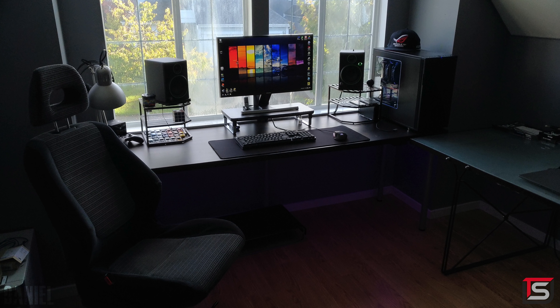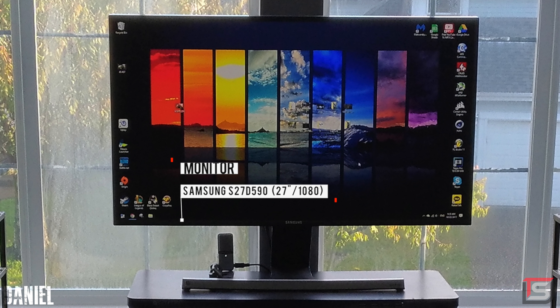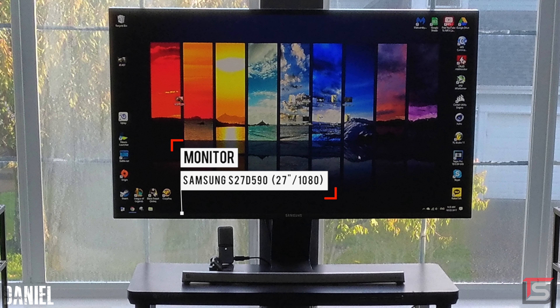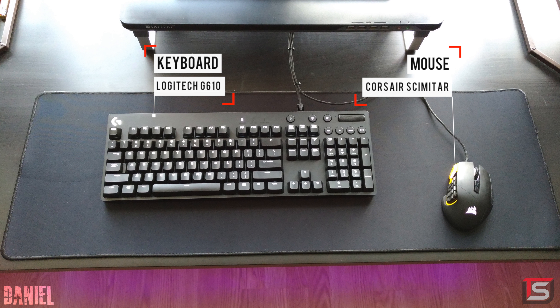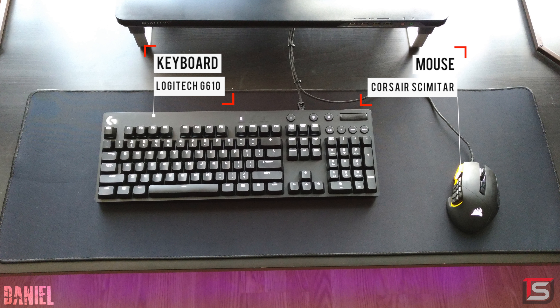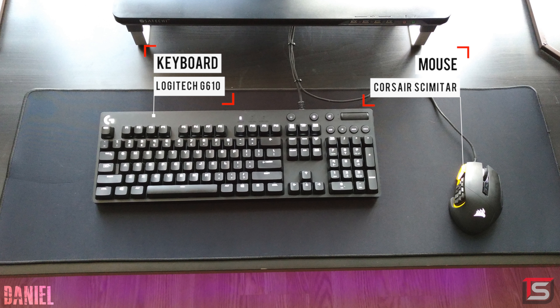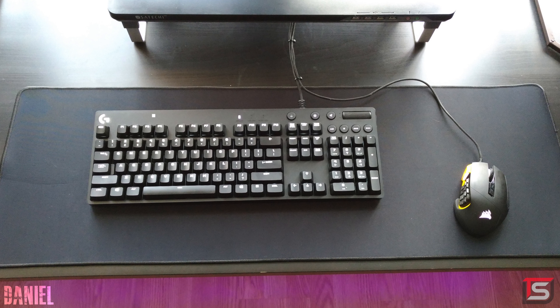Kicking off the episode is Daniel and his gaming and editing setup, judging by the Vegas Pro icon on his desktop. He's rocking a 27-inch Samsung monitor sitting on top of the popular Satechi monitor stand, and below that we got the Logitech G610 keyboard coupled with the Corsair Scimitar mouse — I still don't know how to pronounce that mouse.